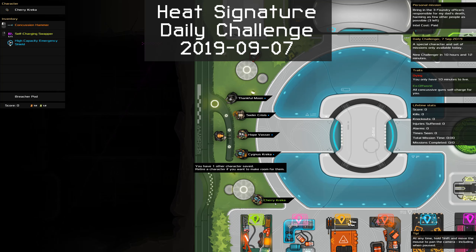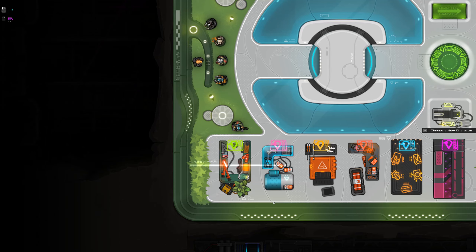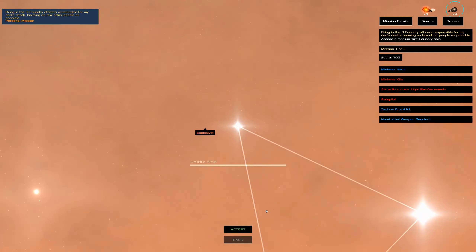G'day and welcome to the Heat Signature Daily Challenge for the 7th of September. We are here to capture three foundry officers while harming as few other people as possible. We've got a self-charging swapper which could be quite handy, and we're ex-offworld. We do have a shield which could be handy. The self-charging swapper definitely should be useful.